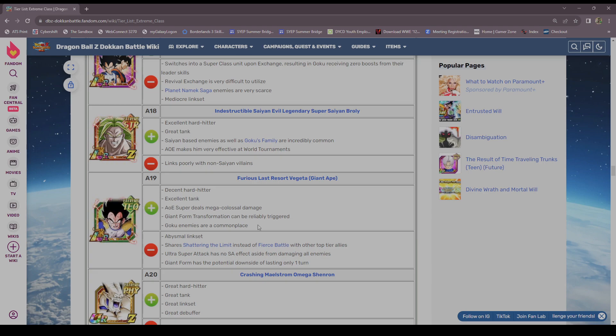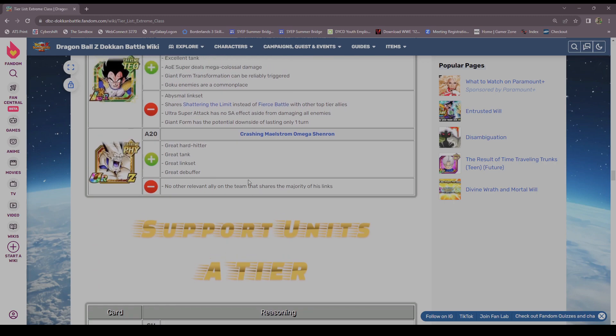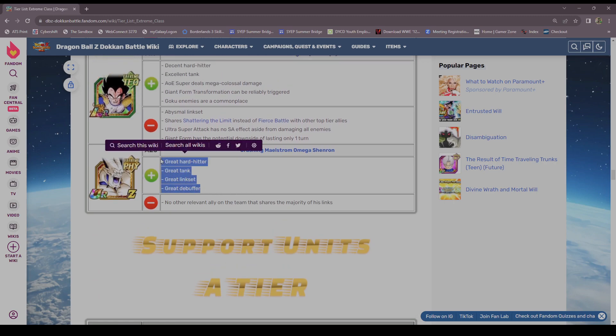Wait — wasn't Kaioken Goku in B? If Kaioken Goku was in B, you're in C, because you are not as good. Okay, the lowest of A — fine.